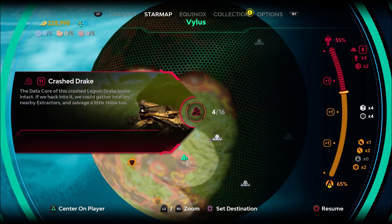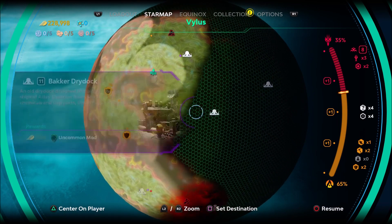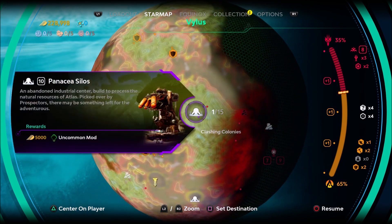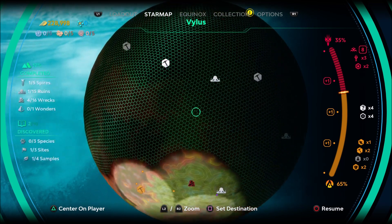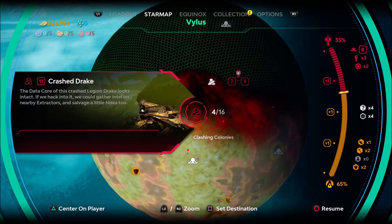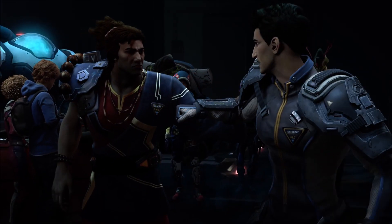You get a map you can't see — you have to progress through opening up checkpoints and outposts to highlight the map and reveal what areas you need to go to.